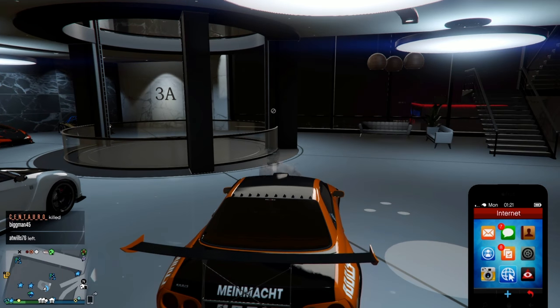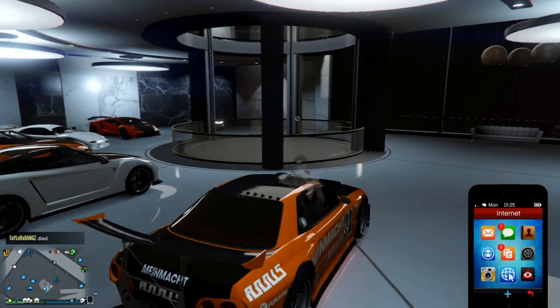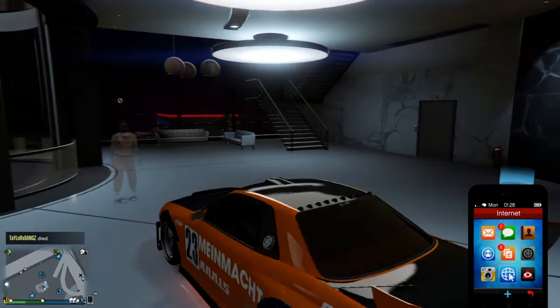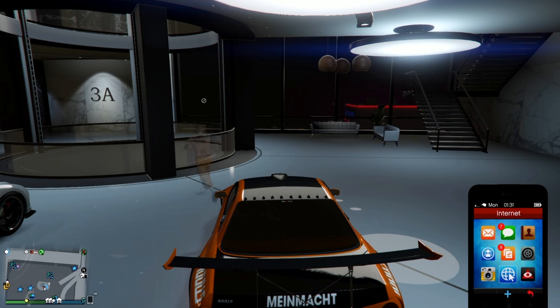You're going to want to have custom license plates for these duplicates, as you do not want to be putting the Rockstar-created license plates on these vehicles because they will be tracked. Custom license plates are a must - at least a couple. Remember, if you're doing supercars, sell the originals and keep the duplicates - you don't even have to worry about the plates.